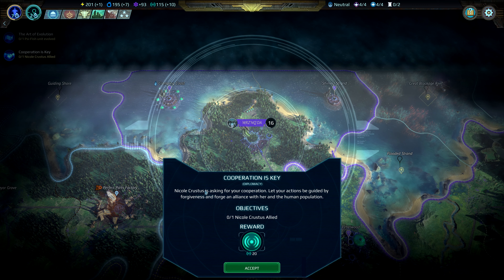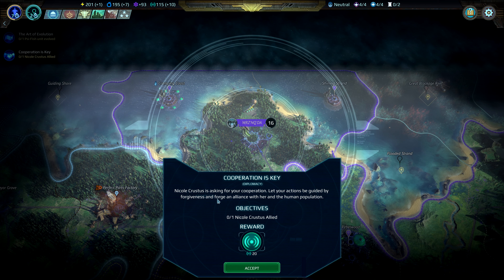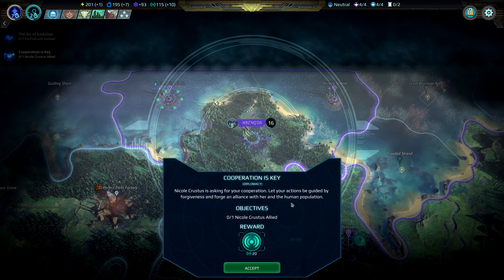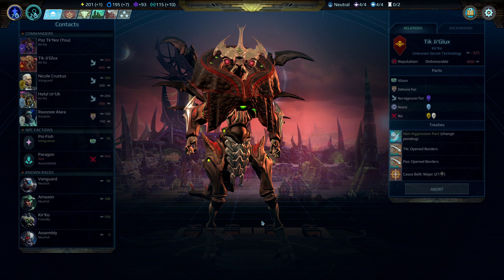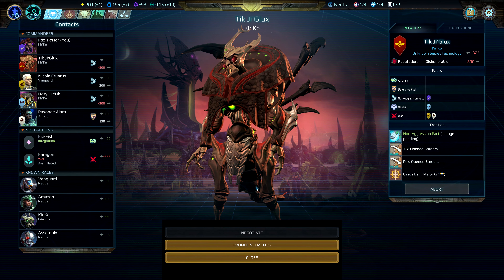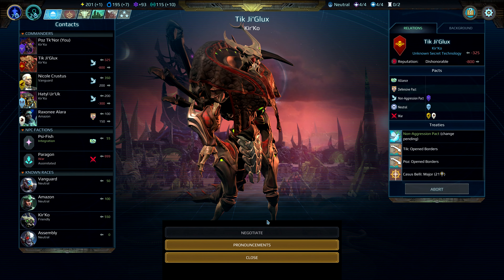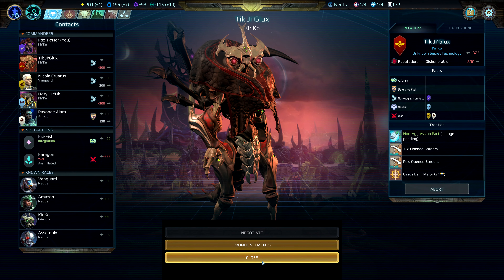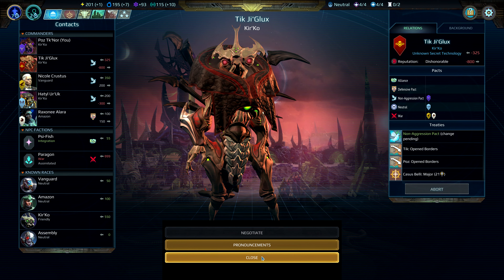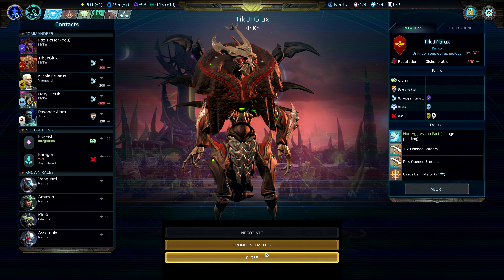Cooperation is key. Nicol Christus is asking for your cooperation. Let your actions be guided by forgiveness and forge an alliance with her and the human population. War has been declared on us. Change pending. War has been declared by whom? Really, by Tick, Jaglux?